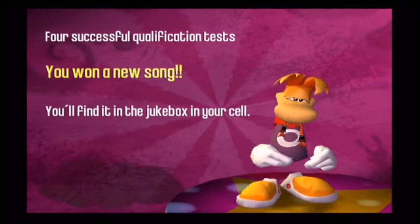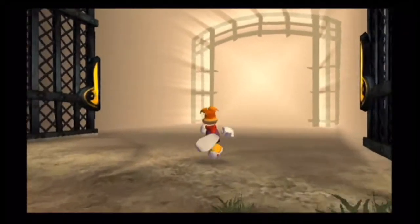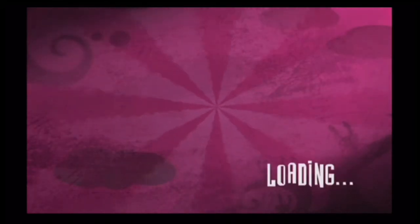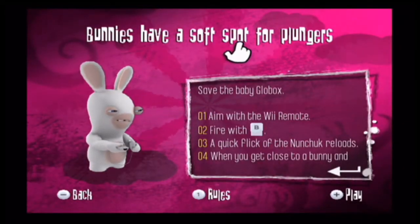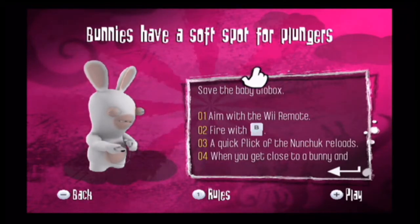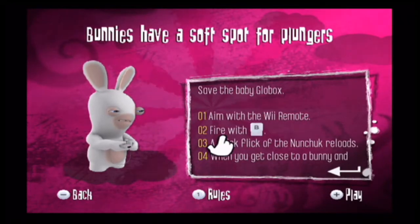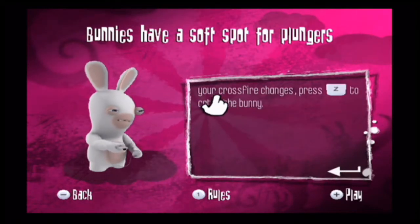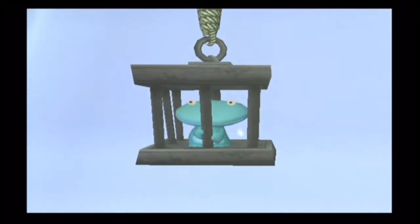Every time you complete a dance sequence, you unlock new songs in the actual jukebox, so you can listen to all of your favorite music. I'm thinking it involves some pop culture references. Next up: 'Bunnies Have a Soft Spot for Plungers' — save the baby Globox. Aim with the Wii Remote and fire with the B button, quickly flick the nunchuck to reload ammo, and press Z to do a crossfire.